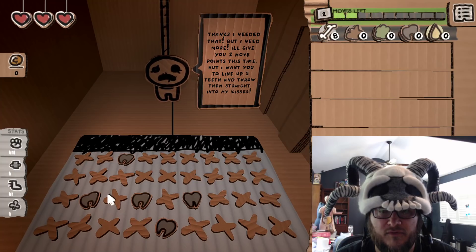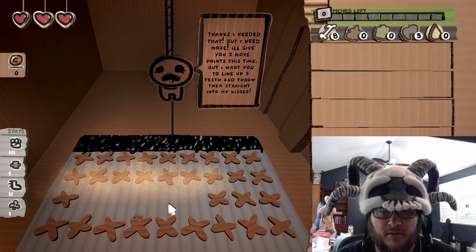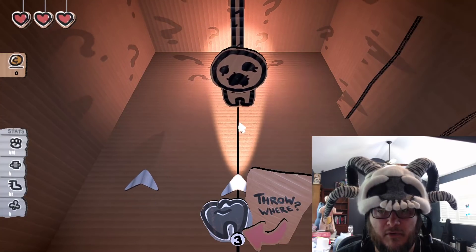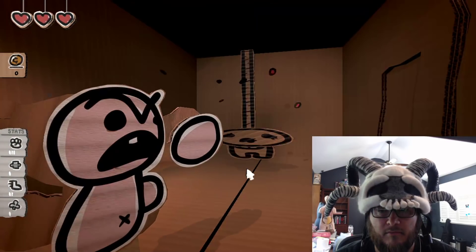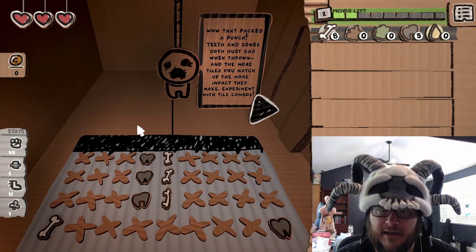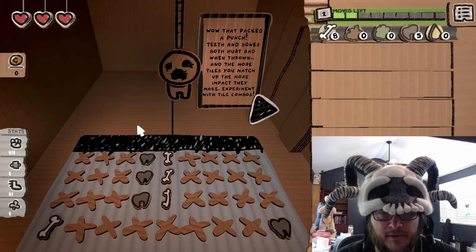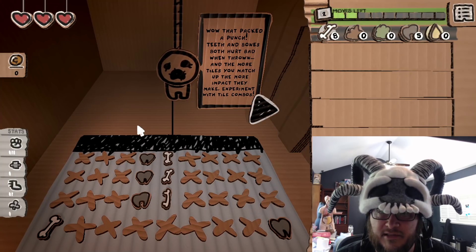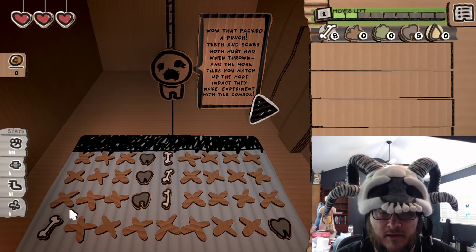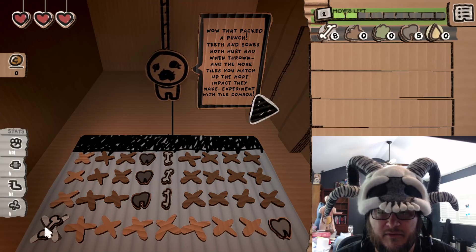With two moves you go boop and boop. It shows you that teeth deal more damage than bones when you combo them up — or rather, teeth deal more damage. Sorry — while that packed a punch! Teeth and bones both hurt when thrown, and the more tiles you match the more impact they make. Experiment with combos and tile combos.